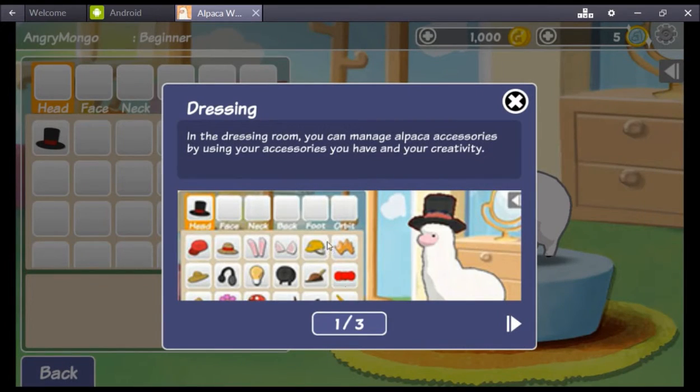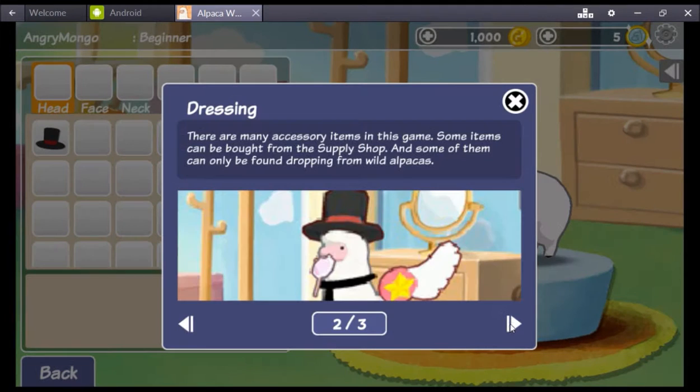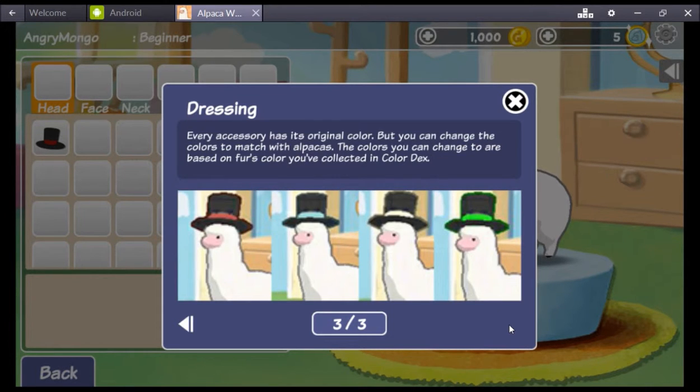Let's give them the hat. Come on, put the hat on, you asshole. In the dressing room you can manage alpaca accessories by using your accessories in your creativity. There are many accessory items in this game — some can be bought from the supply shop and some can be found dropping from wild alpacas. Oh my god, look at that thing in his mouth! Every accessory has its original color, but you can change the colors to match your alpaca based on fur color.